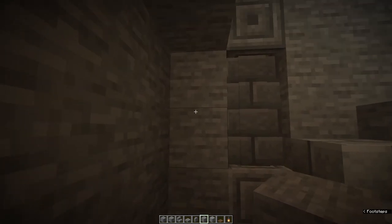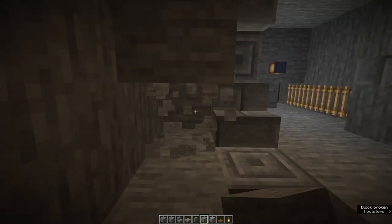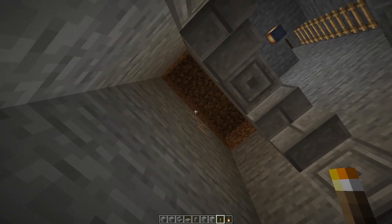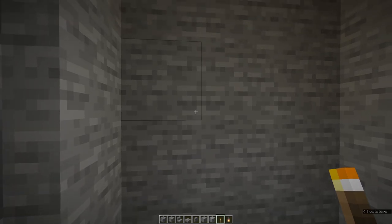Next we're going to start digging out the crypt itself. I'm going to do this in stages in a way that will be simple if you're on survival. The next thing to do is dig out a tunnel that is three blocks wide, centered on the stairs, and nineteen blocks long. This first section we're going to make seven blocks high. So now that we've got our three by seven done, we're going to dig out a further eighteen that are three by six.